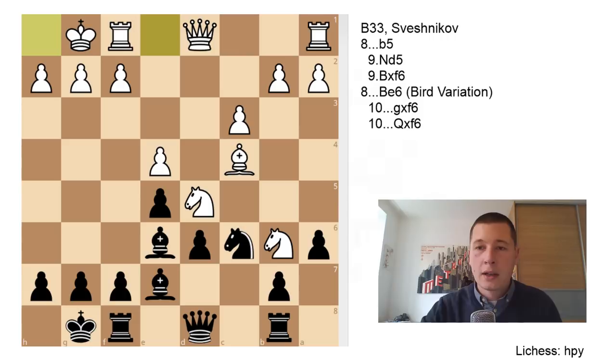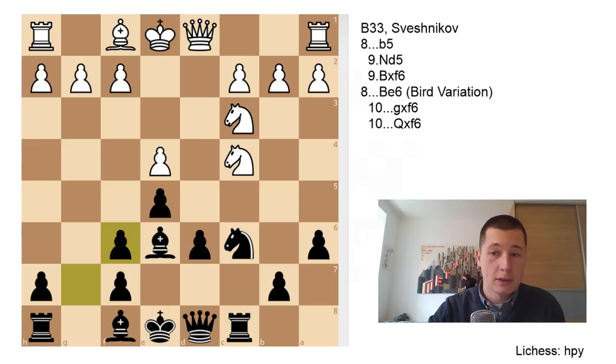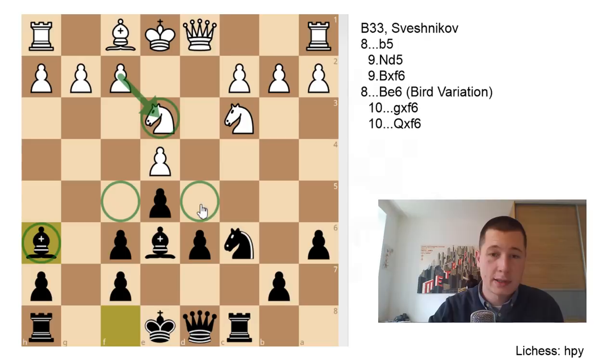Let's go back to the Bird variation: Be6, Nc4, Rc8, Bxf6. Let's take with the g-pawn now. This is a better move — more aggressive — and I prefer it. There are two things White could do: either play Bd3 or Ne3, and the difference is only slight. Ne3 is the main move. After gxf6, Bxh6 attacks the knight, and you most often want to trade your dark-squared bishop for this knight because it controls central squares.